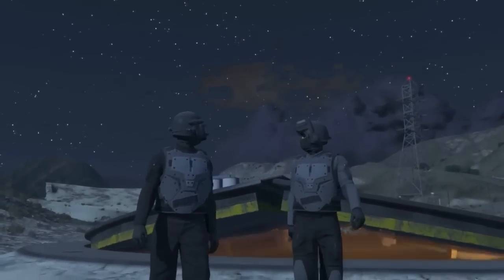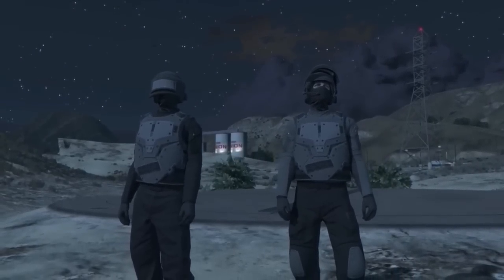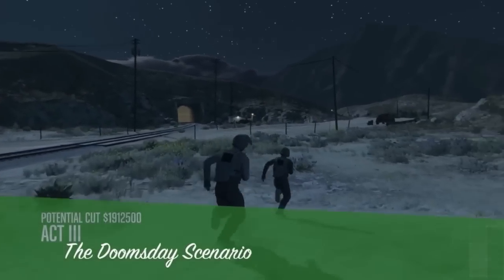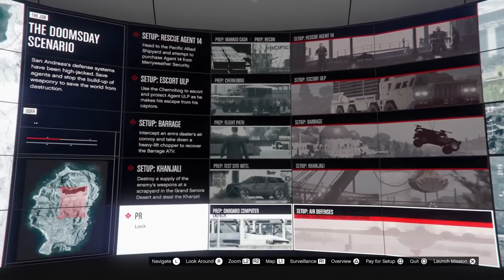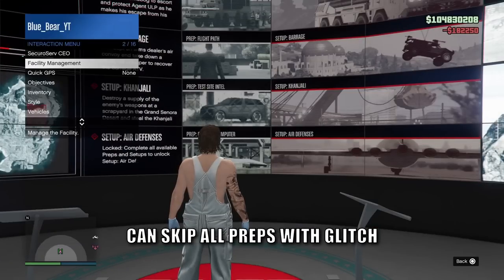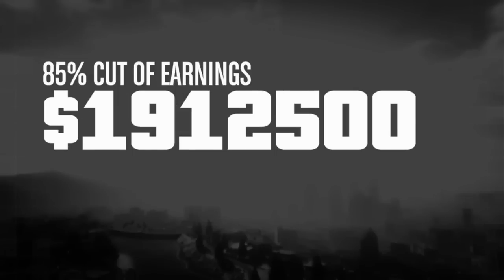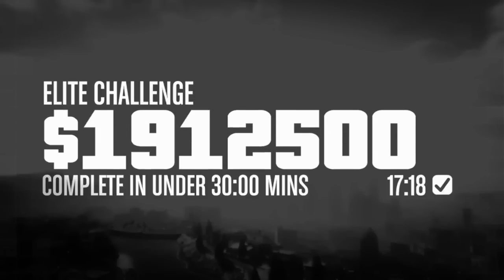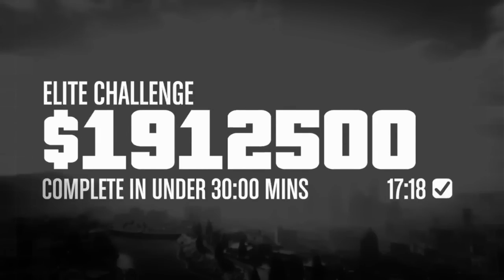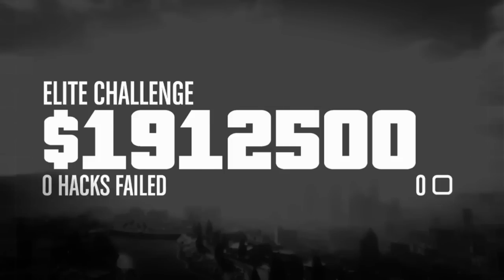This next one won't be for everyone as it requires beating the hardest heist finale in the game — the Doomsday Scenario Act 3. There is a way to skip all of the setups and get straight into the finale. Getting good at this heist means as a two-player we can get this done in under 18 minutes, meaning a total payout of almost 2 million dollars after adding on the 100,000 dollars for the elite challenge.